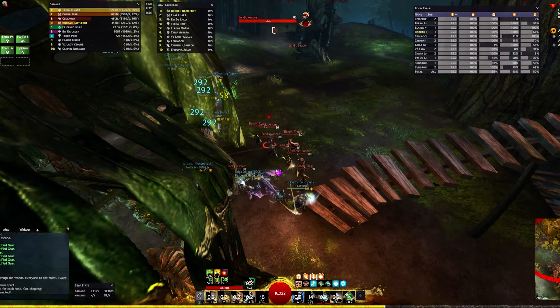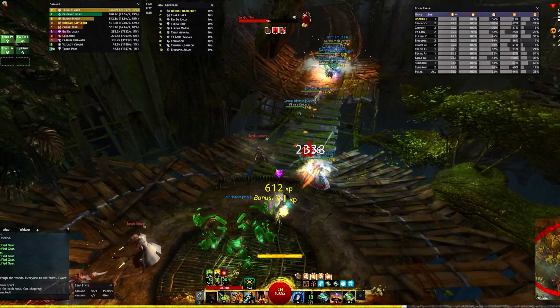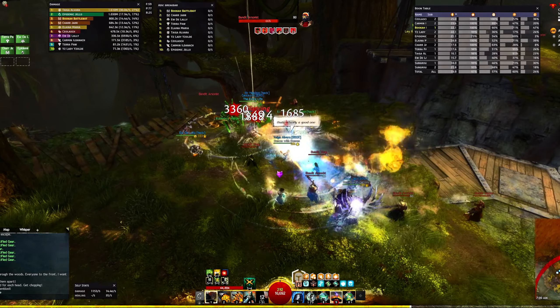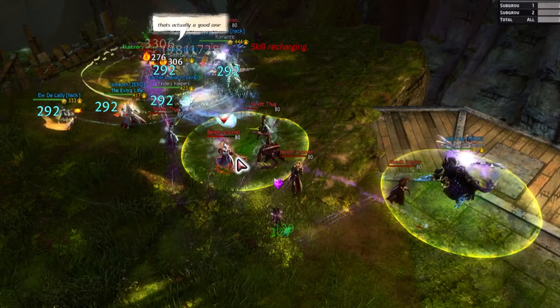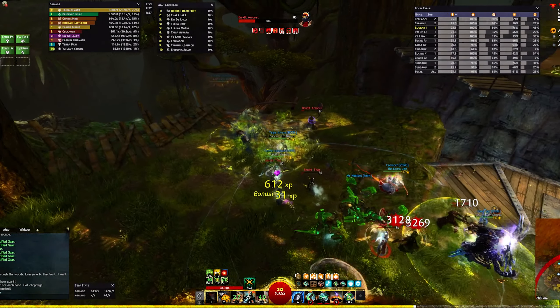Most groups will first stack behind the stairs here to lure the bandits in and cleave them down. Then head up the stairs, clear those on the platform, and continue on. You'll notice some players are randomly being given a green sapper bomb with a special action key to throw that bomb at a ground target. These bombs trigger launch pads like you'll see at the cliffside.